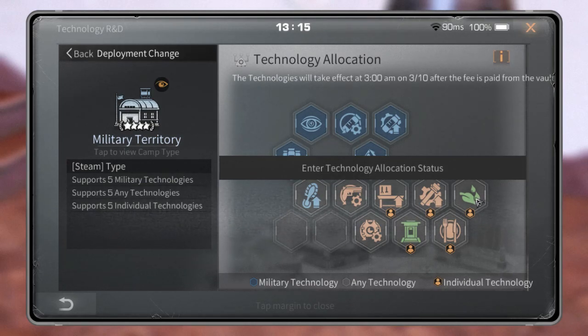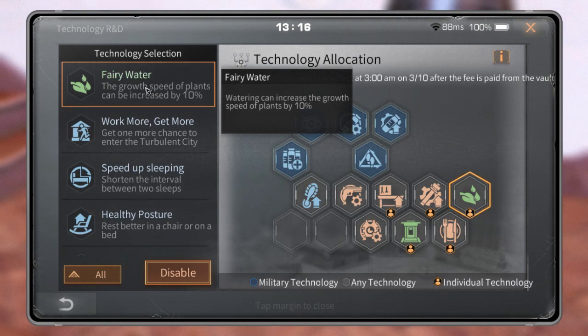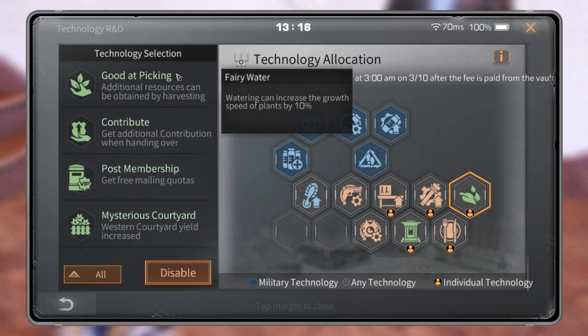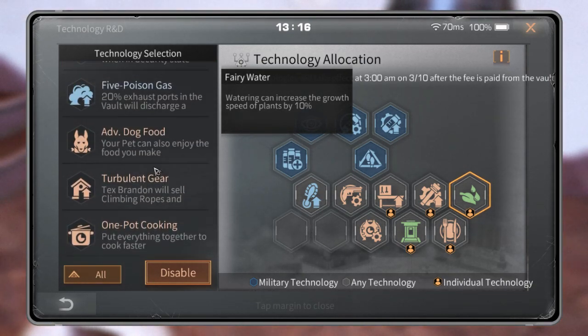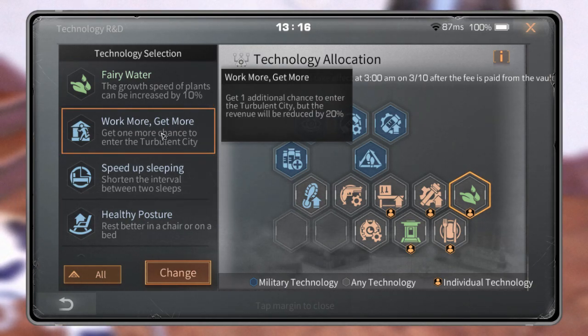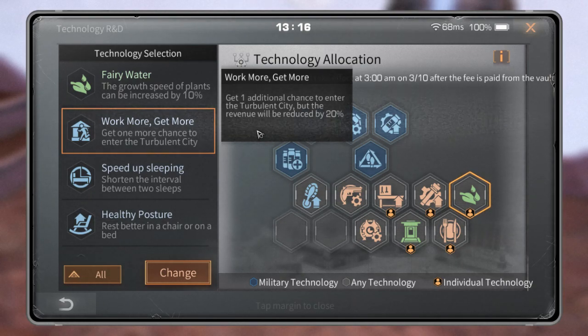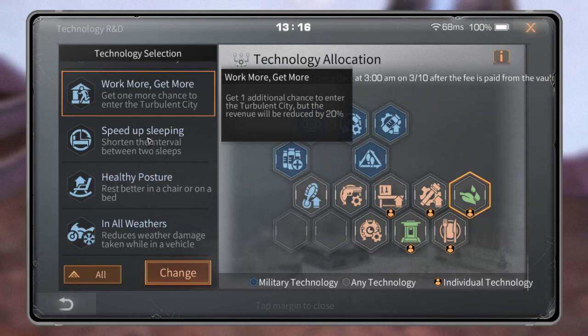For example, if I want to go to turbulent tomorrow, I need to find individual technology that gives me a benefit for going to turbulent city. For instance, 'Work More Get More' gives you one additional chance to enter turbulent city. Normally you can only get five chances to go to turbulent, but with this technology you get one more additional chance. So if you plan to do turbulent tomorrow, change to this one.